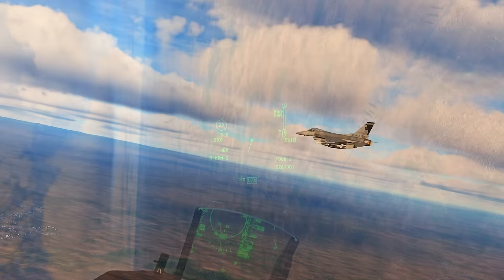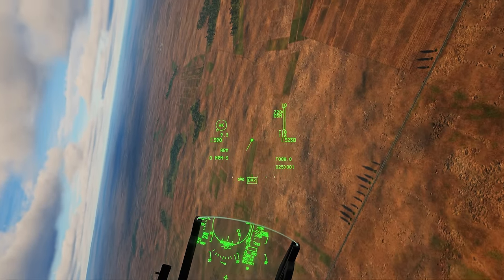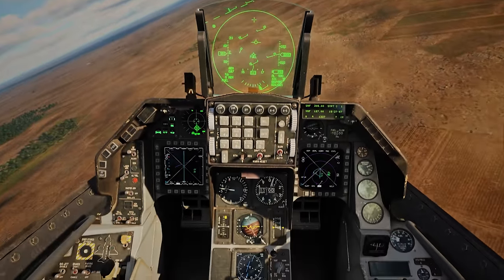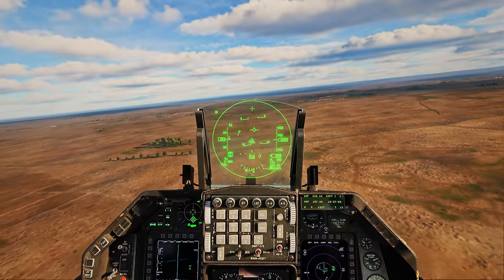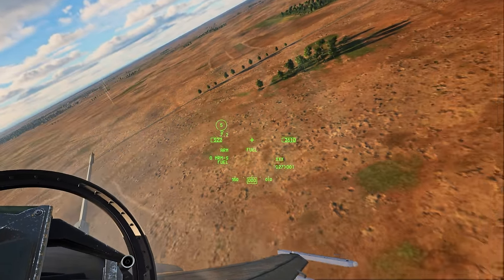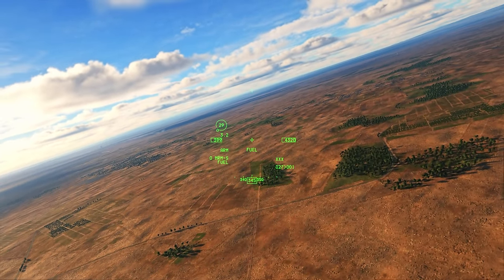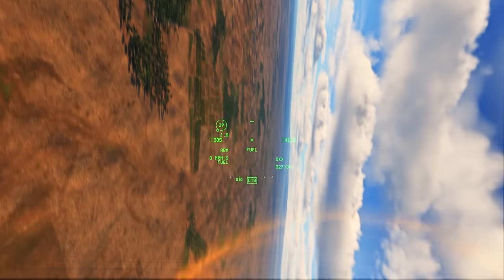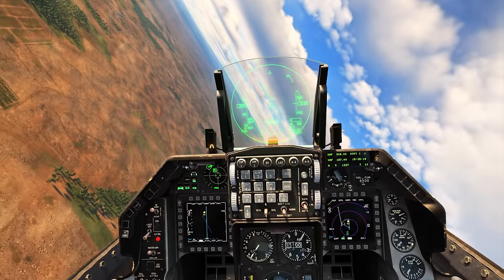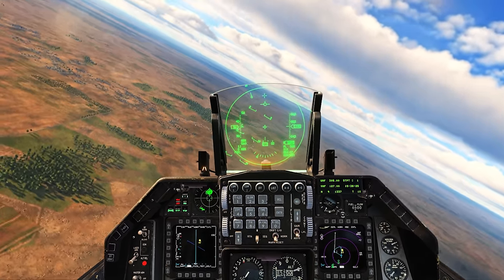Nine miles — FOX-3, defending. Chaff and flares at eight miles — we're bingo. Bingo fuel, you can see fuel flashing on the HUD. We're at 1,900 pounds now, so that's not good. We're not going to be able to complete the mission at 1,900 pounds. Although there's an airfield right here — it's the same airfield I took off from. So assuming I can take care of this last MiG-29, I'm going to land real quick, refuel, and we're going to go again and make it quick. I'm not even going to rearm — just grab some more fuel and get out of here.